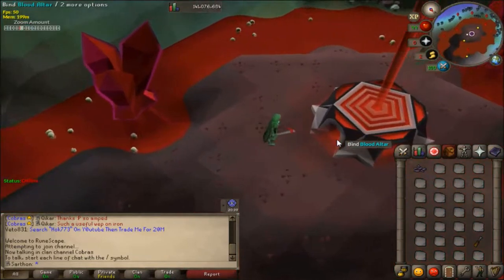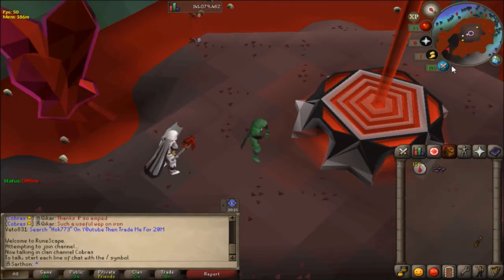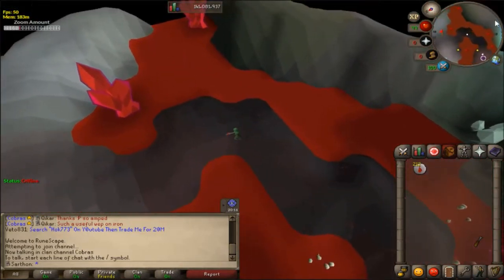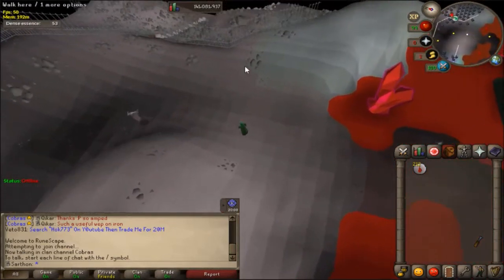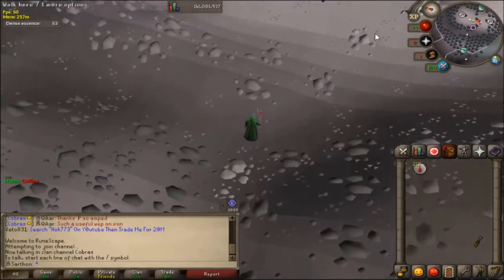Here is the blood altar. Go ahead and craft the runes, then chisel down your next inventory of dark essence blocks and make the next inventory of blood runes. This is actually super AFK and enjoyable. Don't forget to do your second inventory like I almost did. Here is a little shortcut which requires 73 Agility that will take you back down to the essence mining area. Note that you can only climb down those rocks, not up - if you try to climb up it says you'll hurt yourself.